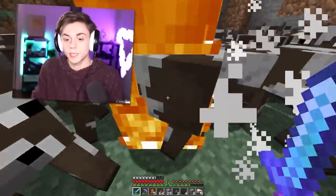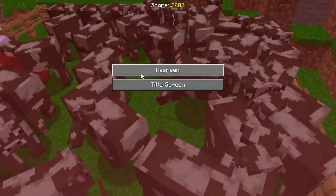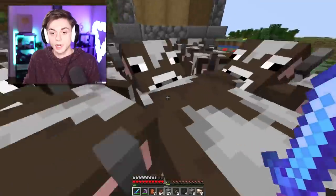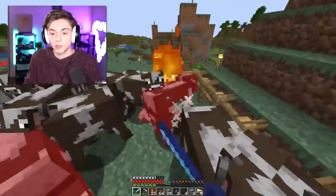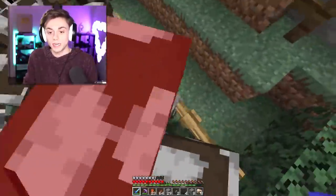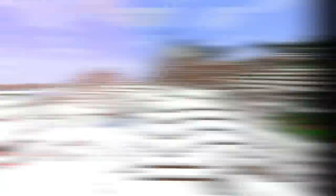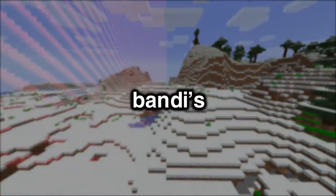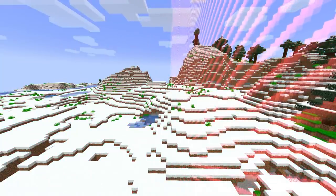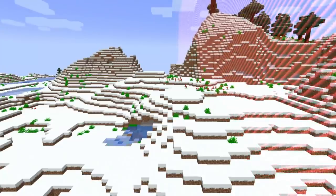Oh my God, he absolutely one-shot me. I didn't realize his sword had fire aspect on it. He's going after the ones in the corners - he says they look too safe, like they're trying to hide. He only breeds the brave cows. Just like that, the world border got faster, all due to Bandy's urge to destroy his own cows. The world border is officially shrinking. That will teach him for murdering those poor innocent cows.